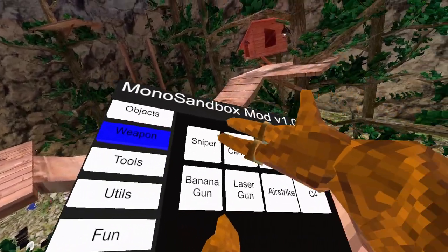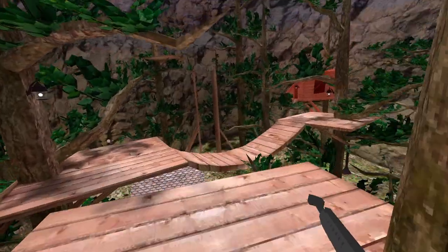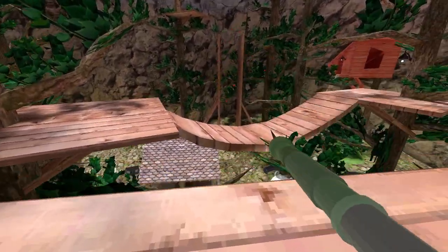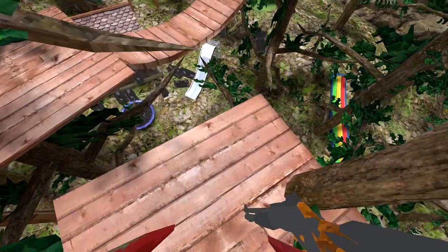You can get a sniper and it blasts you back too, so you can kind of float if you want to — that's really cool. We got the melon cannon which shoots watermelons, and they explode when they hit the ground, which is awesome. Now we've got the shotgun.